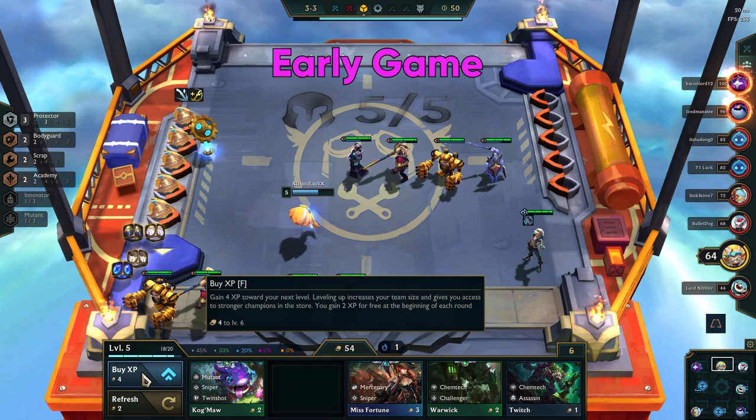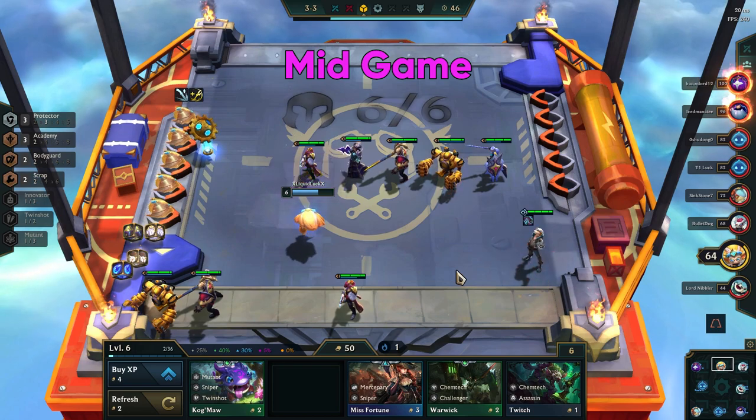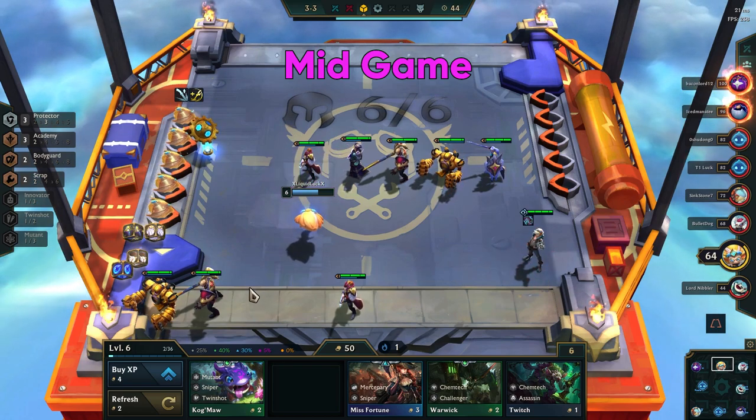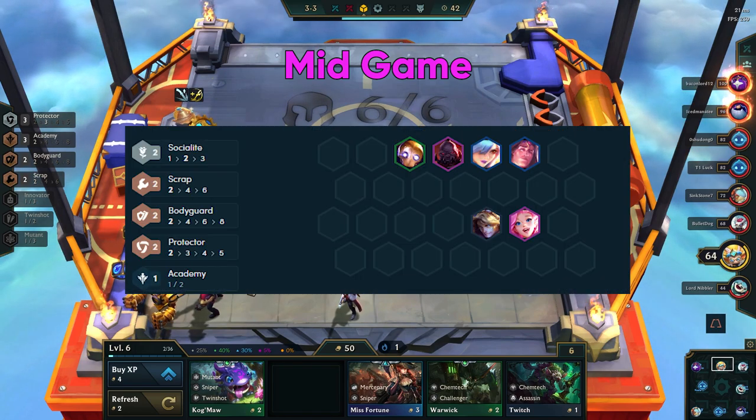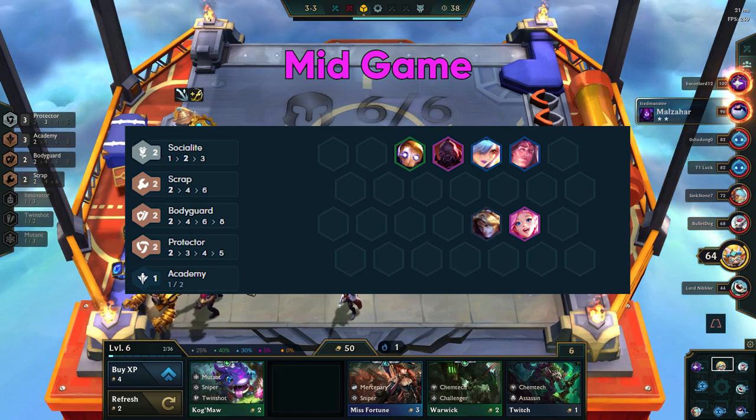By stage 3, you will want to hit level 6, and around this time you will be transitioning into the mid game. In the mid game, if you went for a standard early game build, your comp will look something like this: Ezreal and Seraphine in the back line, with Blitz, Taric, Scion, and Leona in the front.